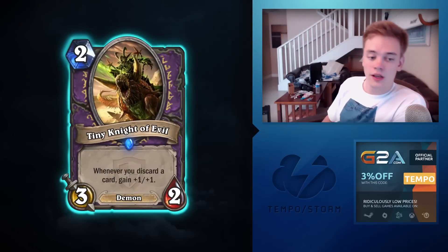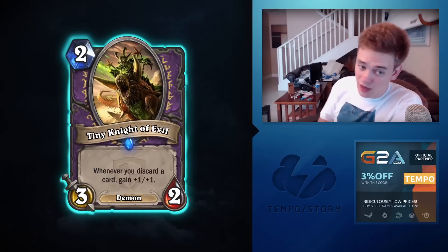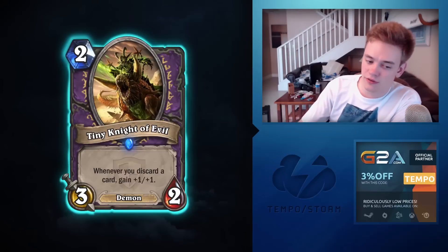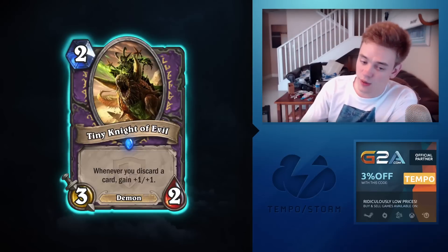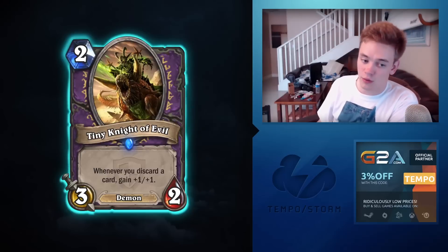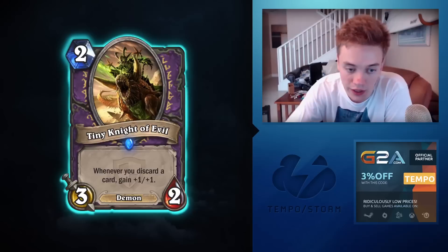Tiny Knight of Evil: whenever you discard a card, gain +1/+1. I'm not sure if it gets +2/+2 with Doomguard. Either way, it's probably mediocre — it's another two-mana Warlock card for aggressive lists like Wrath Guard, but Zoo didn't need more two-drops. You already have Haunted Creeper, Nerubian Egg, Knife Juggler — all better than Wrath Guard and Tiny Knight of Evil.